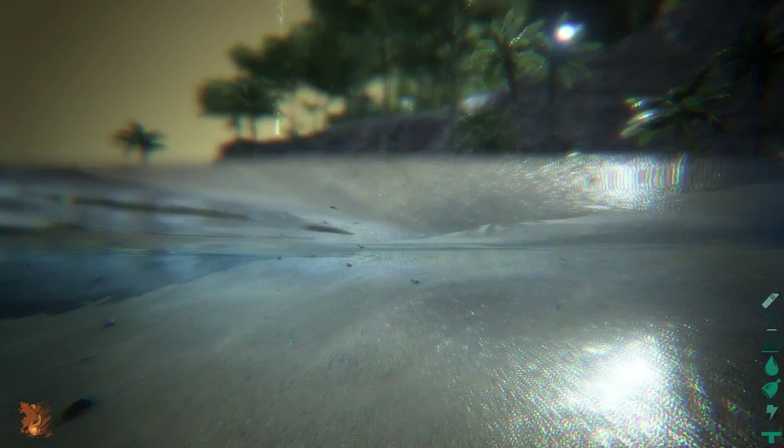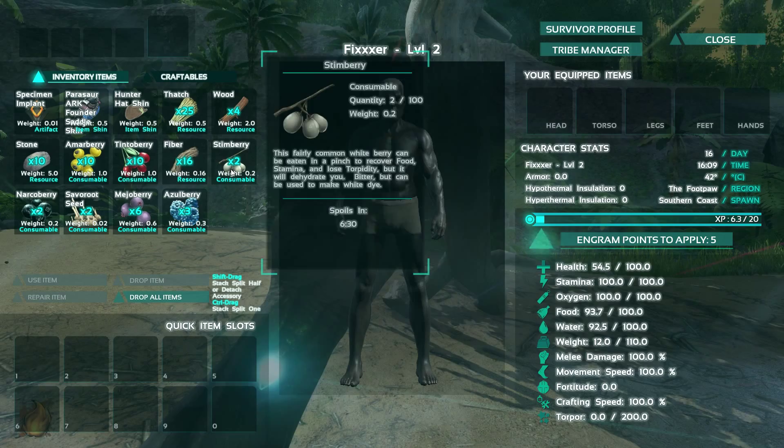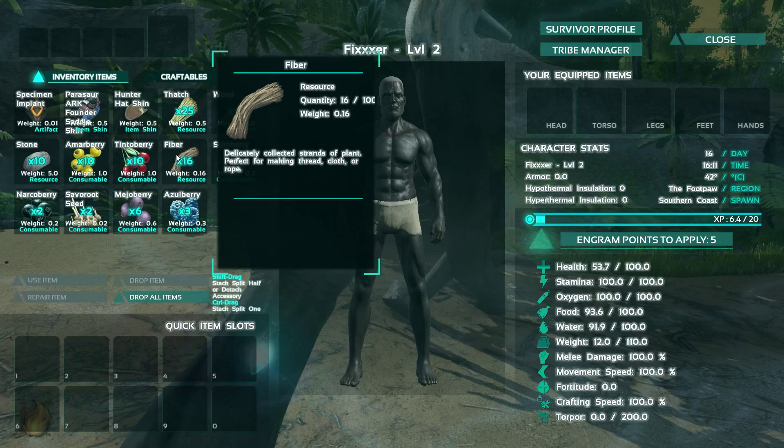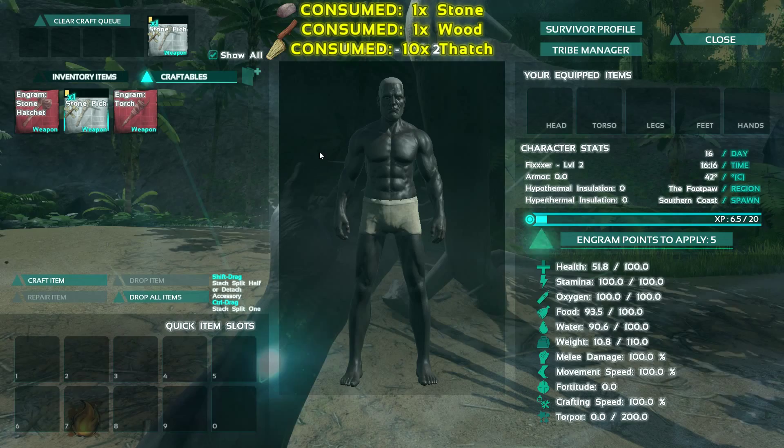In my inventory I've got wood, stem berries, and fiber. You hover over it and it tells you what it does. Crafting a pickaxe: I need one stone, one wood, and ten thatch — I can do that. Let's craft it, select it and hit craft item — boom, it hops into my inventory. I'll put it on my bar.